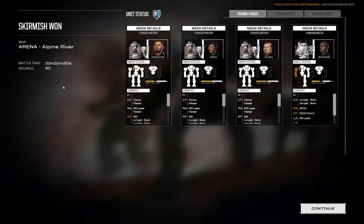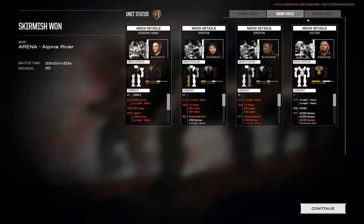20 rounds — a long slog to get through this. Came out pretty clean, minus a leg. Spent all our ammo. But ladies and gentlemen, we got ourselves a Victor — almost entirely intact. Took a crit to one of the ammo bins. Took a crit to the SRM-6. I'm sure those could be repaired or replaced. Hose out the cockpit, replace it, slap some armor on the back — we'd be good.